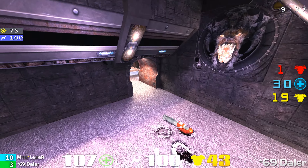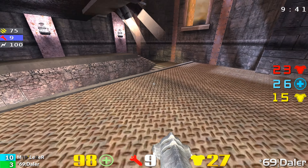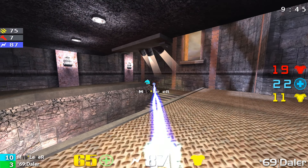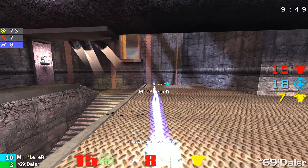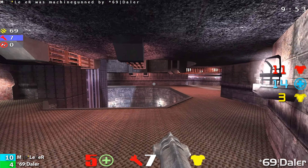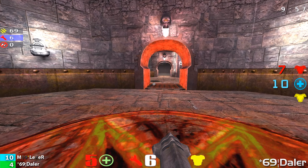Daylor came back and fired his machine gun a few times, capitalized on it, nailed him a couple times. Another fight here at the red armor. Daylor using that shaft a lot. Nice machine gun by Daylor — he is closing the gap. It is 10-4. Daylor is hurting though — he's got five health. He's going to need that mega health if he wants to make a good attack.